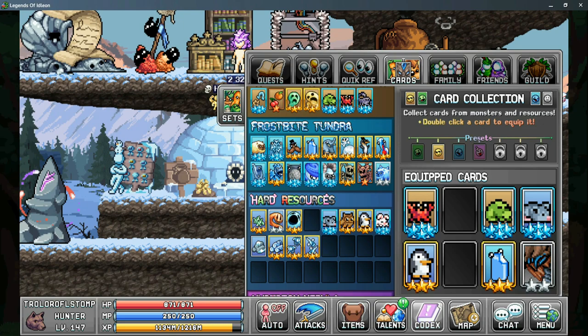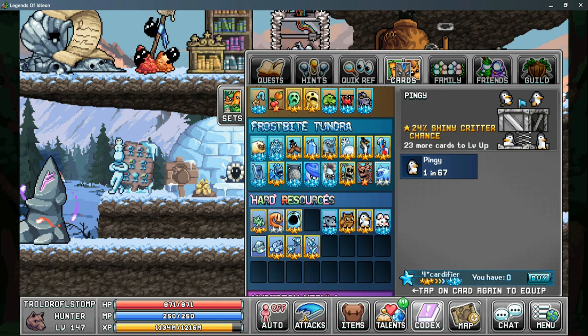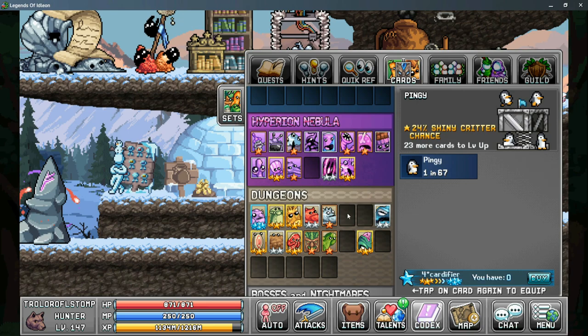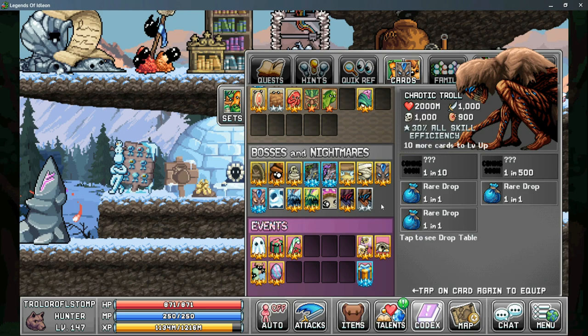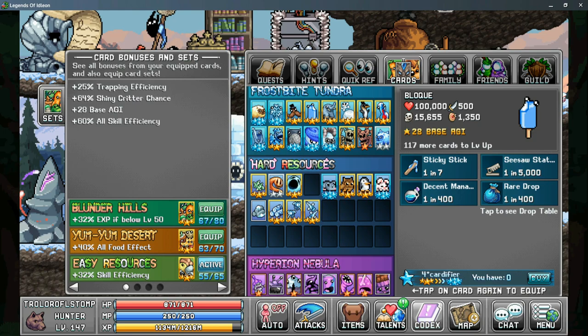For cards, priority should be the crabbo card and the dungbeat card as both give more skill efficiency. From there, look at the frog card, mousy card, and pingy card as each gives more shiny critter chance. There's one more from World 4 fishing — the block fish — which also gives more shiny chance. Next priority is the chaotic troll card for all skill efficiency, then choose between more skill exp or more base stats like agility from the block card. For card sets, definitely get easy resources for more skill efficiency.